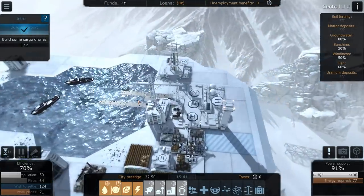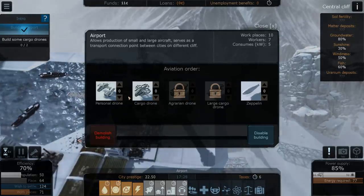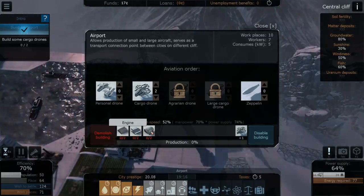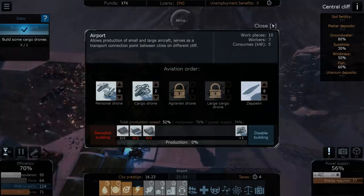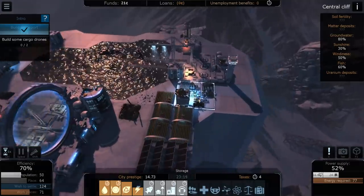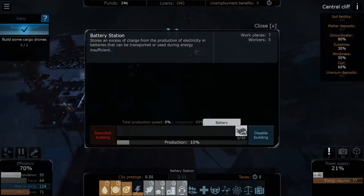We finally completed construction — the airport is done! Now to build some cargo drones. It requires engines, batteries, and matter. Are we producing any batteries? I don't know where to produce batteries.